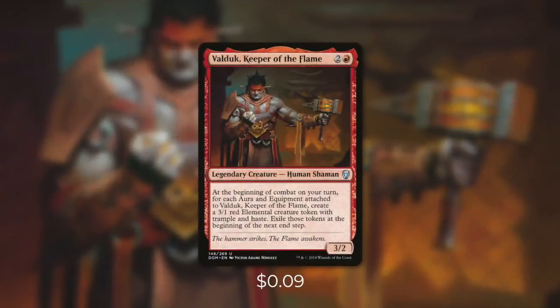Today's Commander is Valduk, Keeper of the Flame. Valduk is a 3/2 human shaman that costs 2 and a red. It says at the beginning of combat on your turn, for each aura or equipment attached to it, create a 3/1 red elemental creature token with trample and haste. Exile those tokens at the beginning of the next end step. This is a very simple and straightforward Commander — the more things that we attach to Valduk, the more tokens that we get.